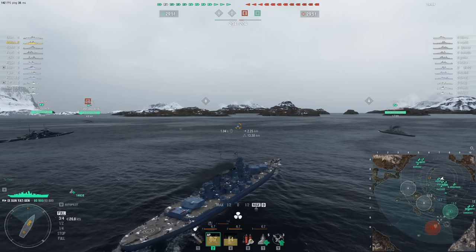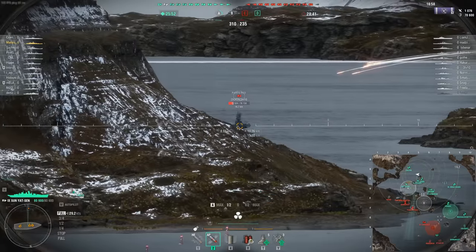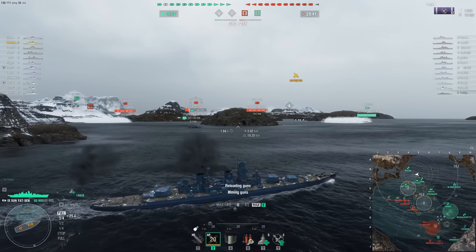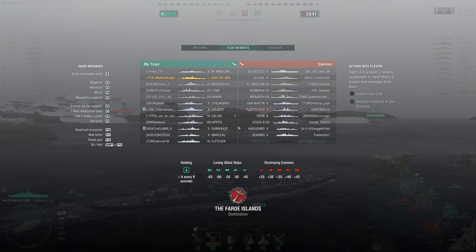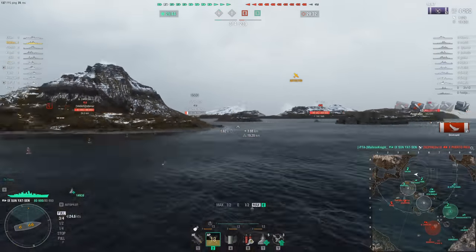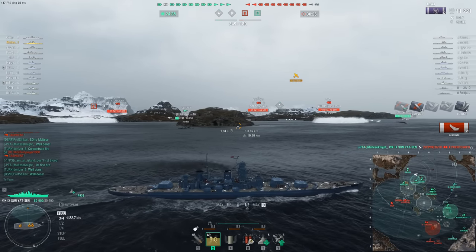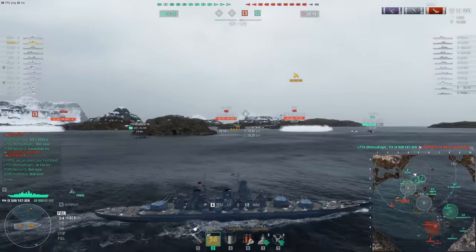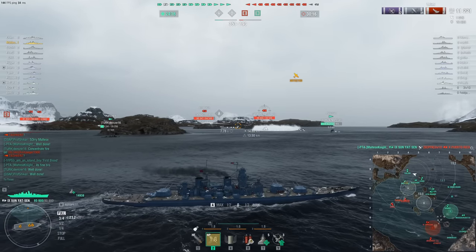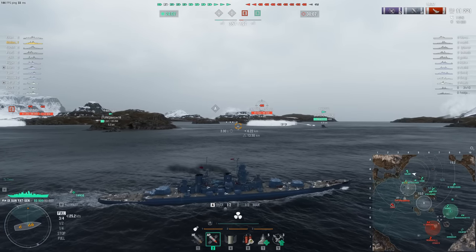I'm going to be going towards the A-cap and will skip till something happens. Finally we get our first salvo of the game — we couldn't shoot anything before now. The Tashkents are already dead, and Puerto Rico is also dead. 11k — not bad damage-wise. There's an Alsace right in front of us, a San Martin close by, and a Bismarck. This should be a free flank to win, especially with our allies here.